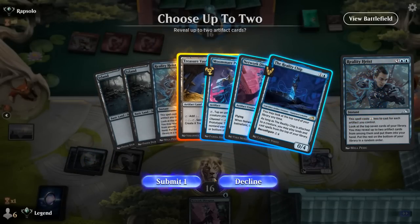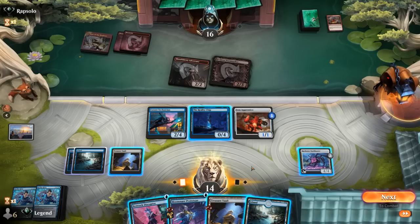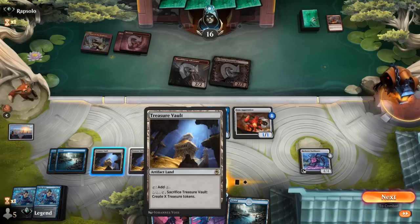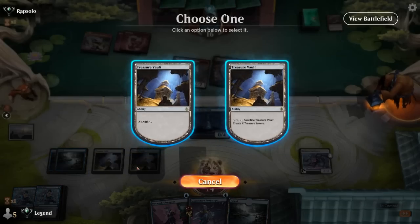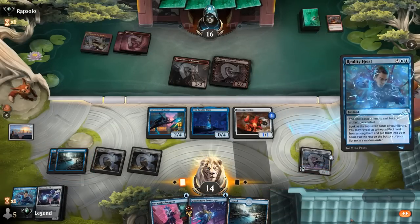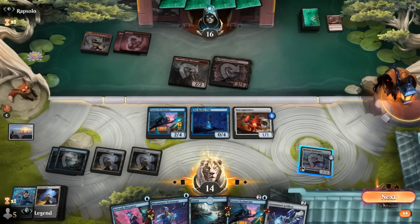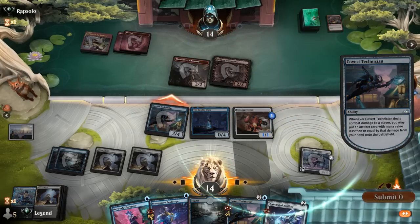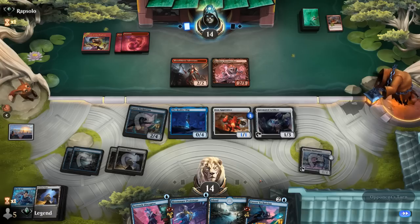Another Reality Heist on top, which I could draw with Bankbuster and then still play. Or we could just keep Bankbuster as something we could crew. Drawing and casting Reality Heist then using the Technician to put something in play seems appealing. We find Artificer and another Technician. We can keep the Apprentice on defense. At some point we can reconfigure Reality Chip — still haven't found our Mech Titan Core but we should be able to find one soon.